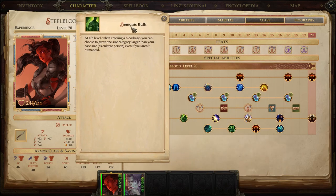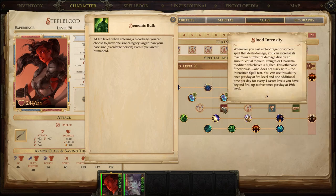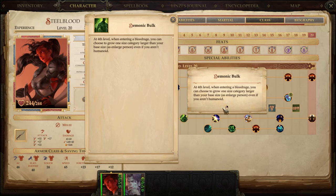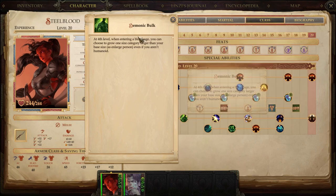Level 4, this is interesting. We get Demonic Bulk. We could have picked Blood Intensity, Blood Havoc, or Blood Piercing at this level, and there's nothing wrong with those choices. But Demonic Bulk was interesting — when you're raging, you can activate this toggle and your character grows in size as if you were under the effect of an Enlarged Person spell. It behaves the same exact manner, but only while blood raging.